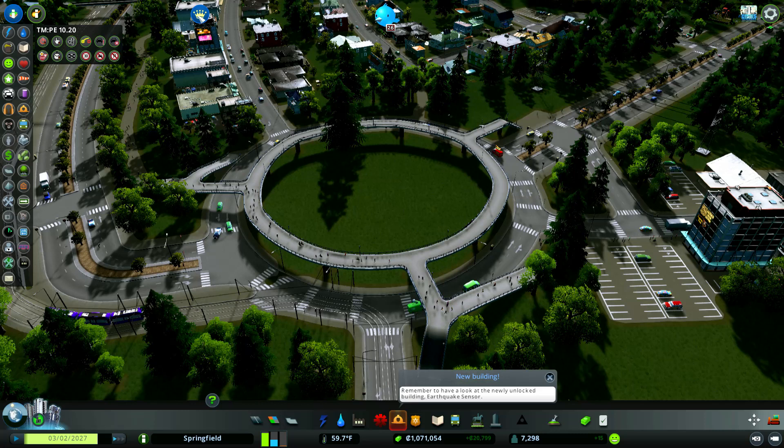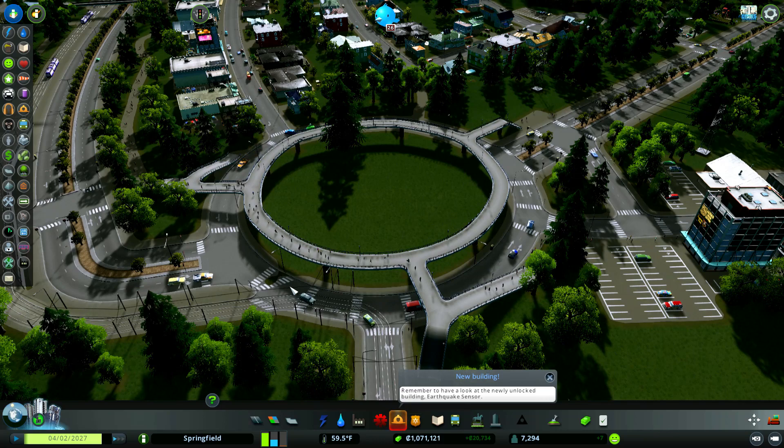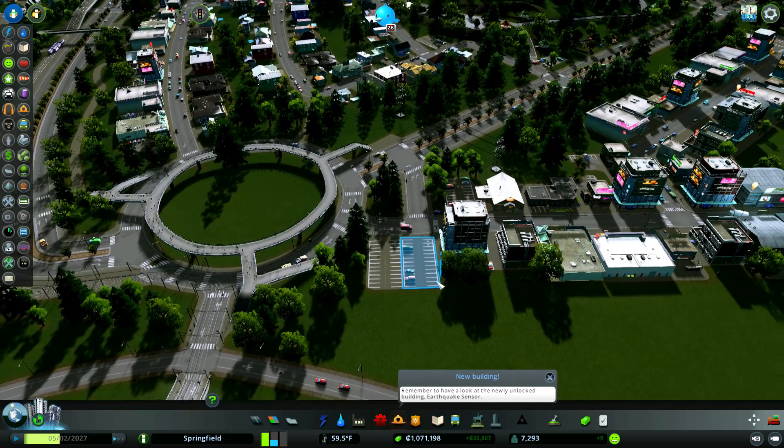I also used my Traffic Manager mod so that people are not allowed to walk across the intersections. That helped a lot. If they're over here and they want to go over there, they have to go up and around. I've got a few parking lots here too.